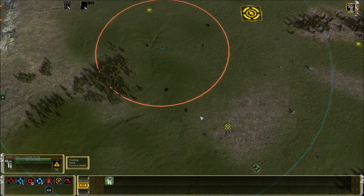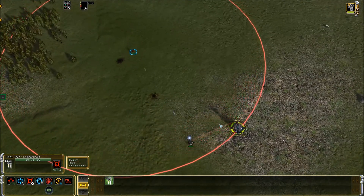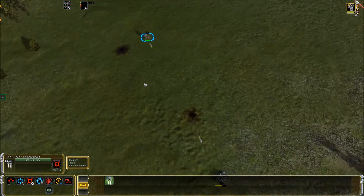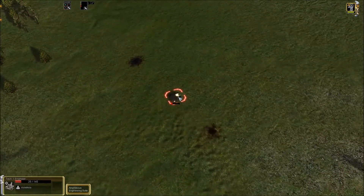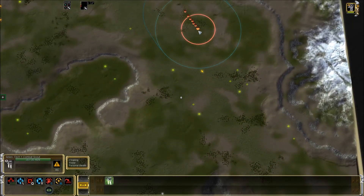Violet is going to start building a mass extractor and I'm going to attack the engineer. As you can see, Violet is reacting and she's going to get close — not extremely close — but she's using the reclaim range of the engineer to kill the Selene. And if she reacts fast enough, the Selene dies. So this is the situation we want to avoid.